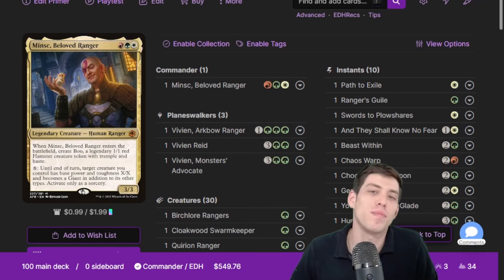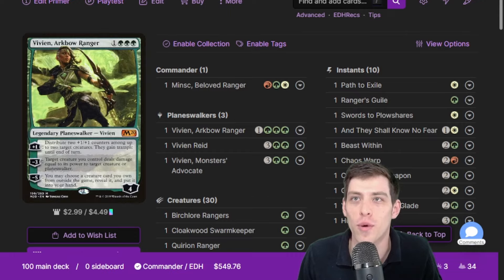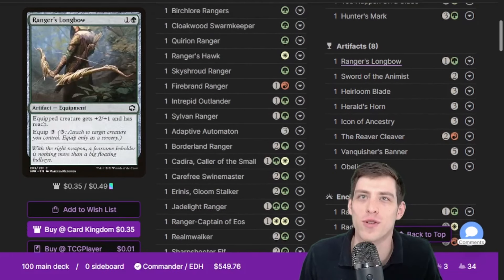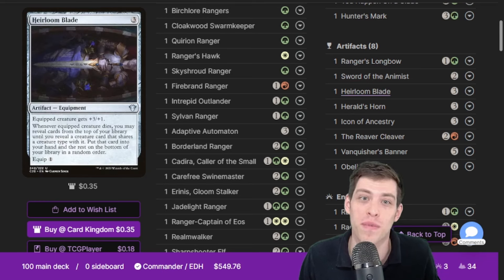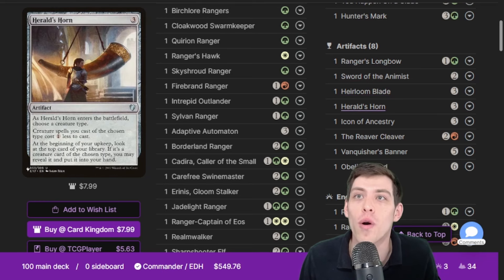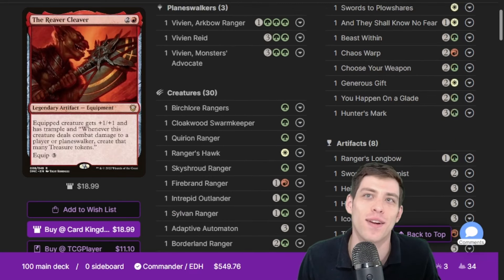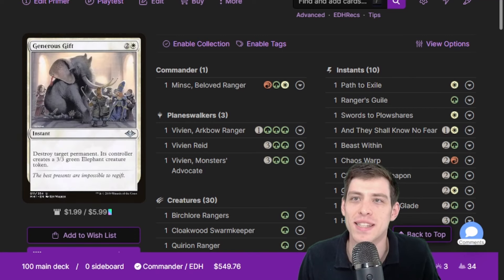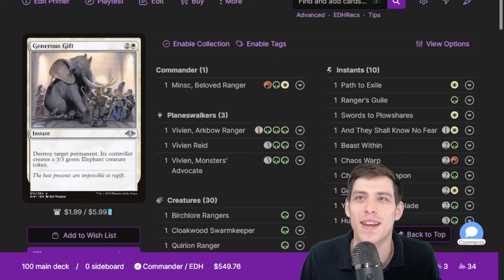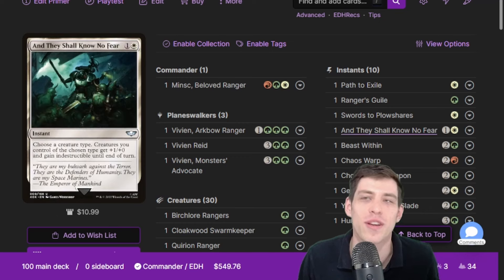I've built my level seven ranger theme deck, so I have all the things your ranger would have — all the ranger's equipment. He's got the bow, I've got my sword, my other sword for two-weapon fighting, my horn, my axe, an insignia, and my flag. All those weird ranger abilities — I guess summoning an elephant is actually a pretty ranger ability.